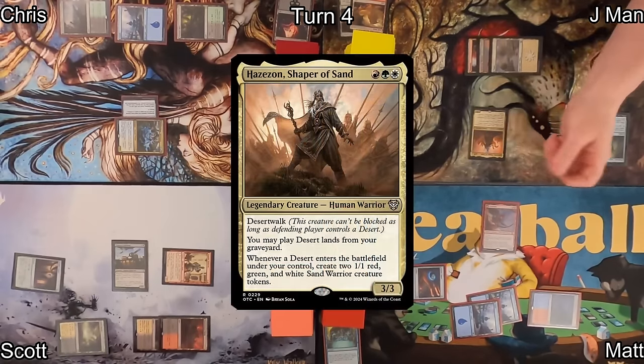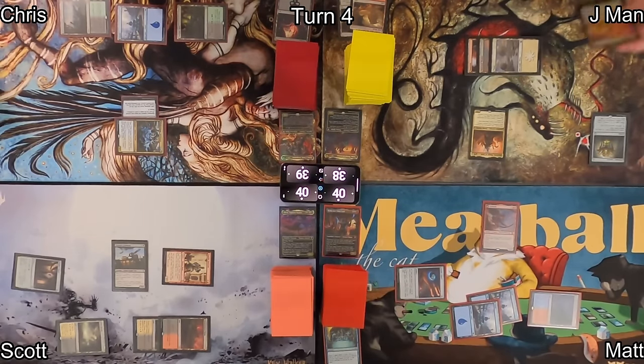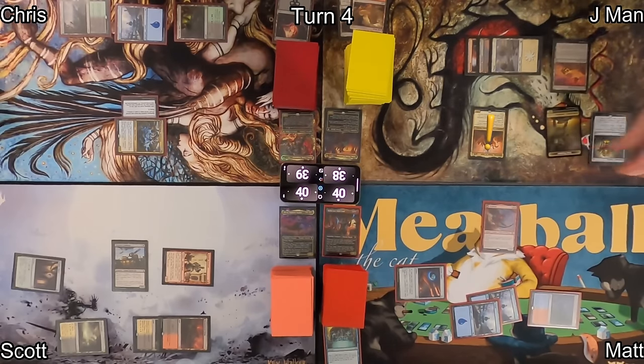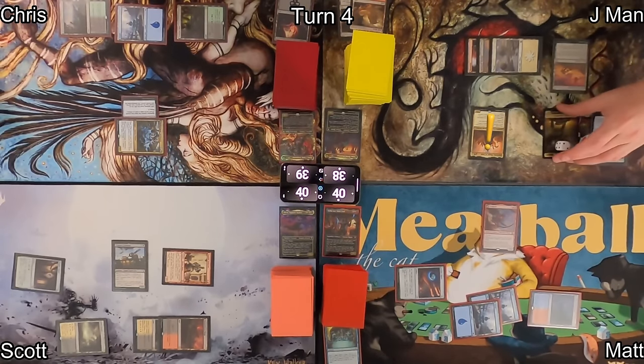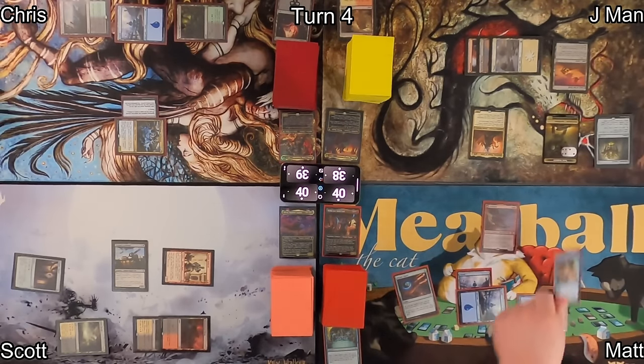J-Man draws and plays Hazazon, Shaper of Sand — a big deal for desert synergy — then plays Dunes of the Dead, a desert, which triggers Hazazon and generates two red, green, and white Sand Warrior creature tokens.